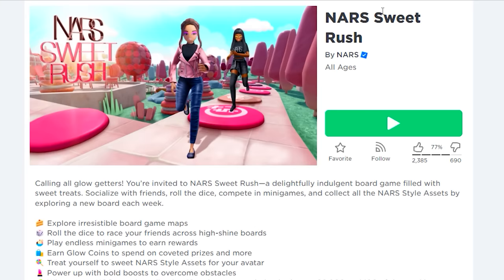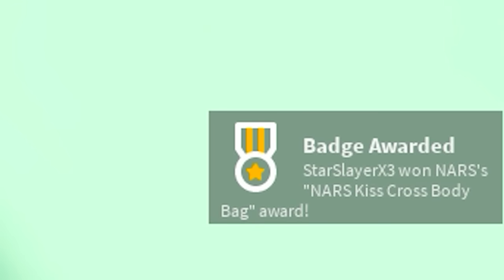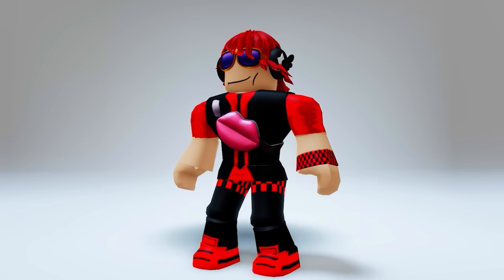First, search this game. If you have played this game before to get the first free item from the last video, getting this next free item should be easy. You literally get it as soon as you join the game — it's that easy. Now you have a cute new fanny pack.